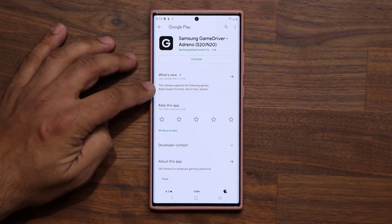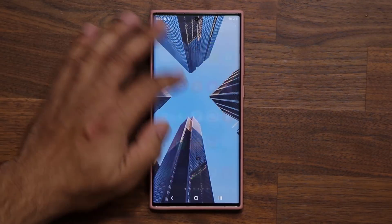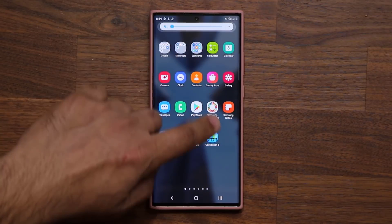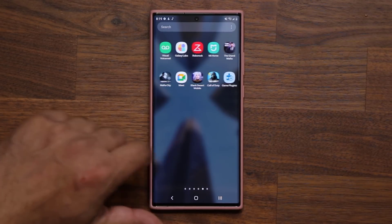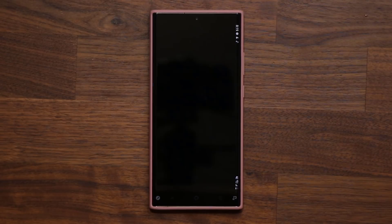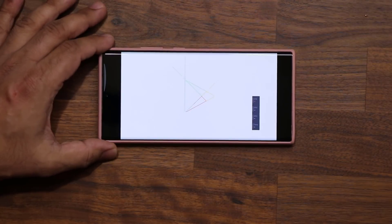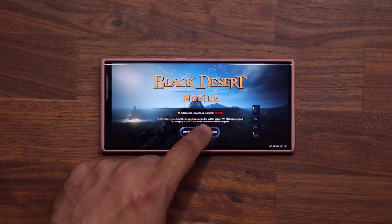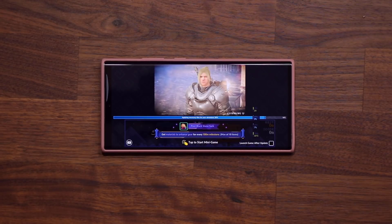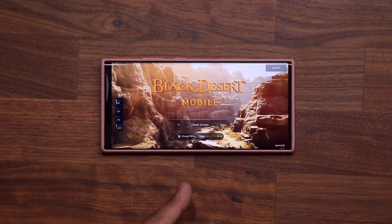So what I did was I downloaded the Black Desert game — I'm going to launch it right now. Let me kill the volume so it doesn't interfere. Look at how amazing the game actually looks. It was pretty good before the update, but after the update it is even more stunning. So I'm going to launch the game right here. Let's tap on Download and Play — a quick update on this, should be instantaneous.